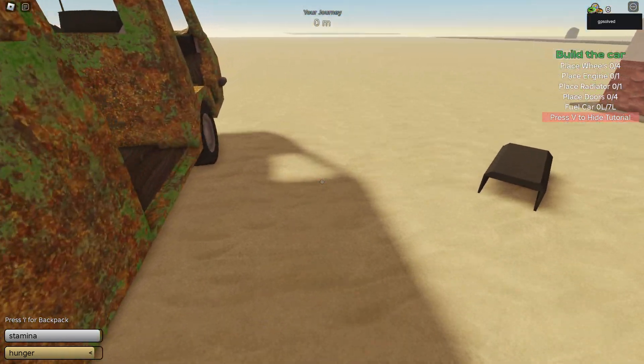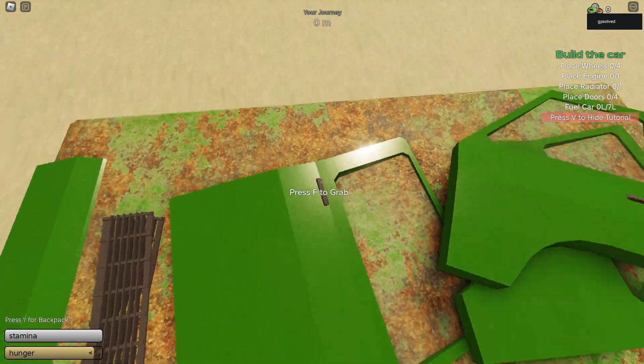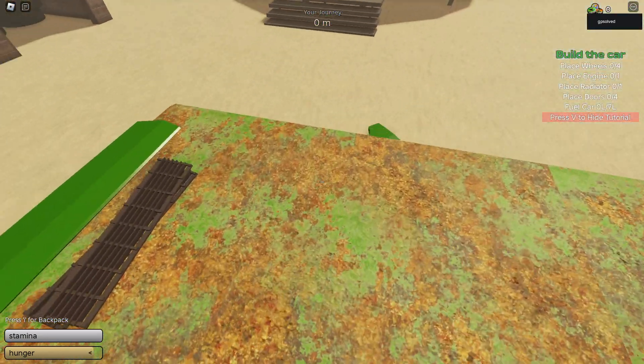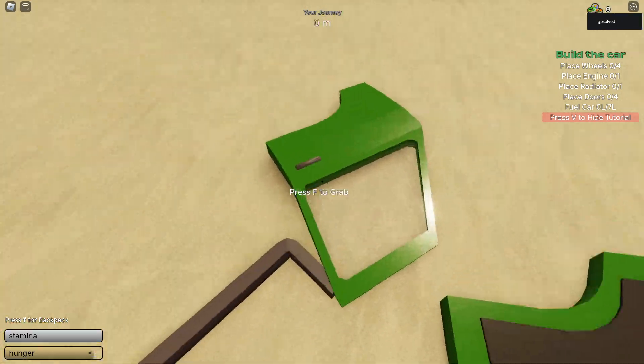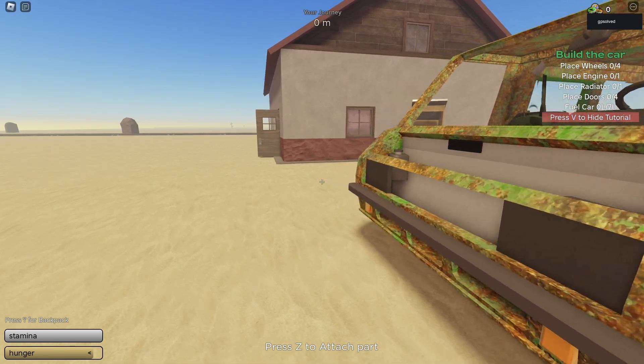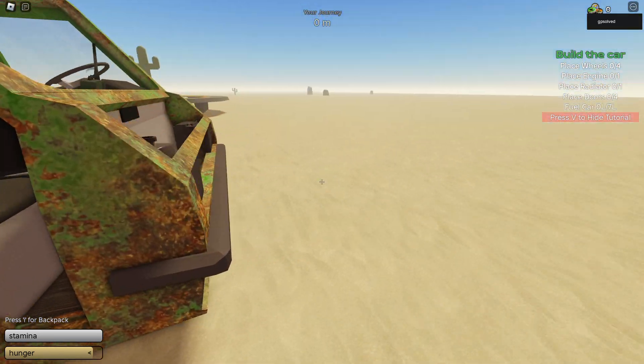Currently I cannot grab it, so we'll go with the doors and place these doors here. Then place this door here and this door here.